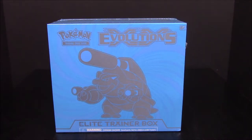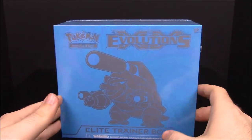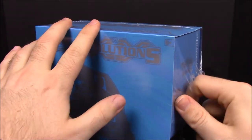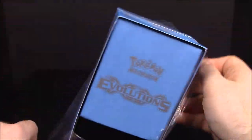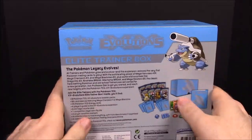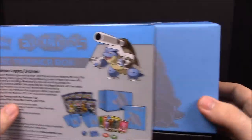What's up guys, Awesome Nerd Show here, and today we're unboxing the XY Evolutions Elite Trainer Box with Mega Blastoise on the front. I can't wait to get in and see what more of these new Evolutions cards we can get — which, if you didn't see last video, these are remakes of the very first set of Pokémon cards, with some new additional ones. I'm super excited to maybe add some more to my original collection and fill in some missing spots.